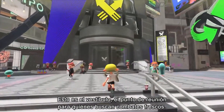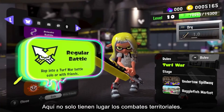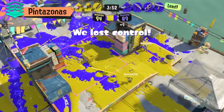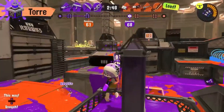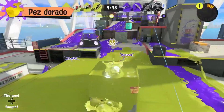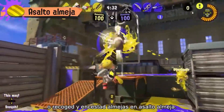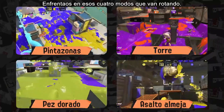Welcome to The Lobby, a gathering spot for those seeking fresh battles. Turf War battles aren't the only things that happen here. You can also square off in Anarchy Battles, where you compete for rankings — hold the active zones in Splat Zones, ride the tower to the goal in Tower Control, carry the Rainmaker to its destination in Rainmaker, or collect and throw clams to score in Clam Blitz. Duke it out in these four modes, which are on rotation.